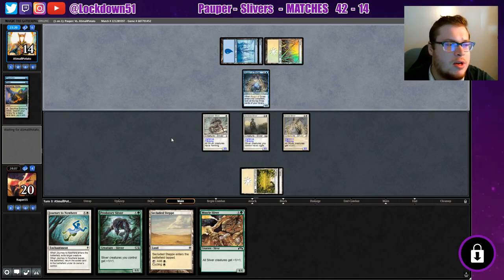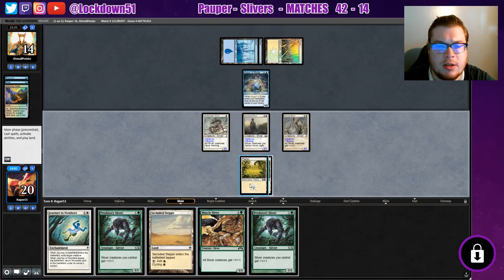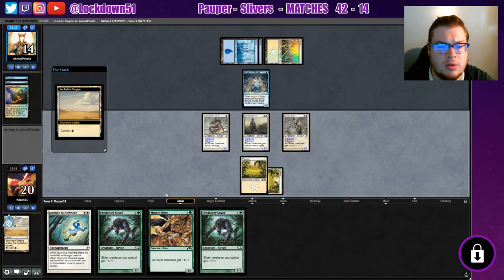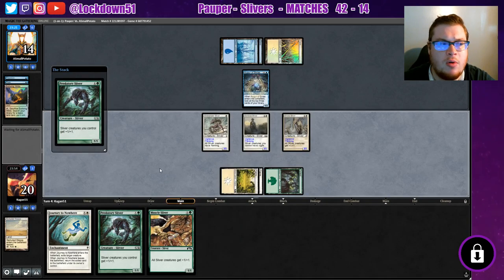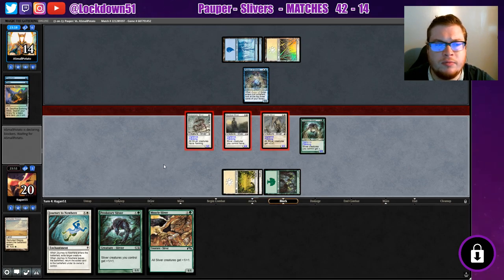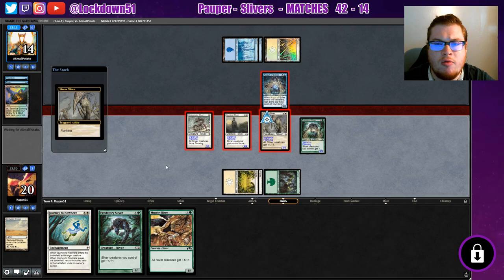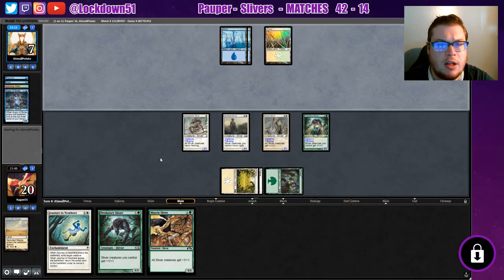It's an Azorius Delver — I guess Azorius Delver. Give me a forest... that's disappointing. Let's cycle, try to dig one more deep — there it is, very good! Now we're in it to win it. Perfect cycle. We block, bringing them to seven. They've got a lot of work to do this turn. Looks like we'll be rocking into Game 2 in a second.